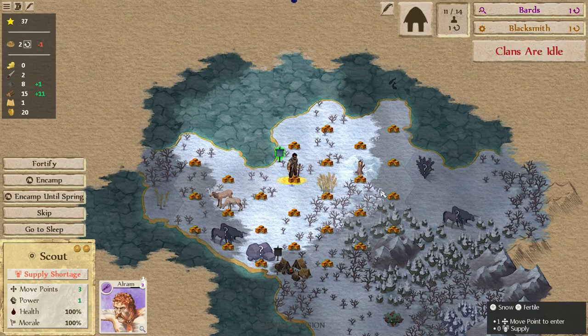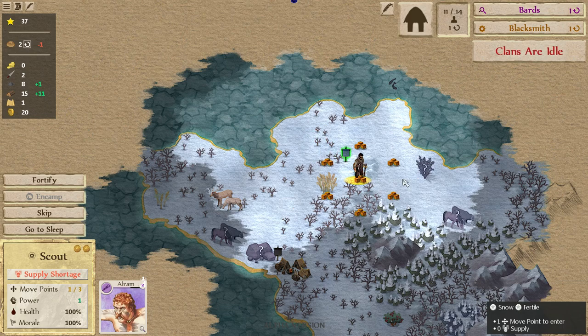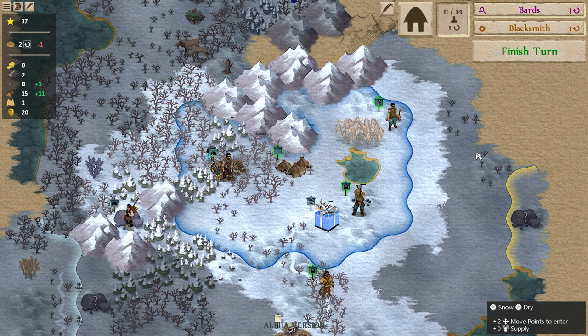The surveyor made it to the mineral — we should probably encamp, otherwise we're going to take damage. And our scout, we want to keep moving this way. I usually like to move one tile at a time because it's a little bit safer. Hills are also good because you can see a little bit further, and the same is kind of true of water as well. I think that's it for this turn.